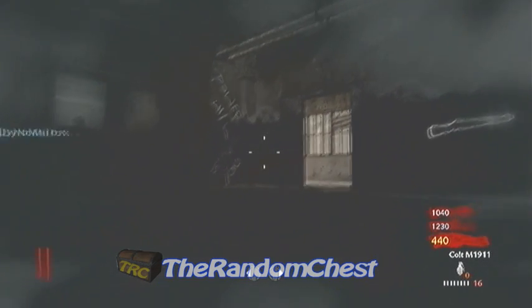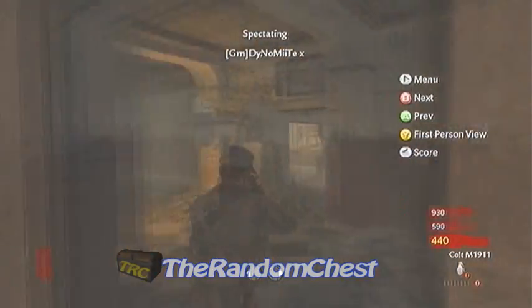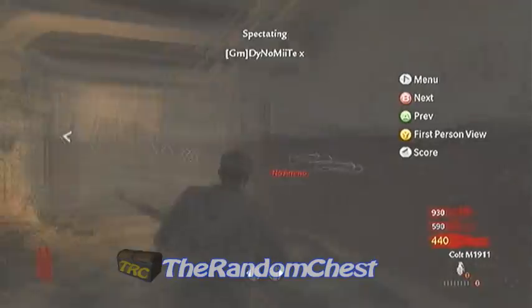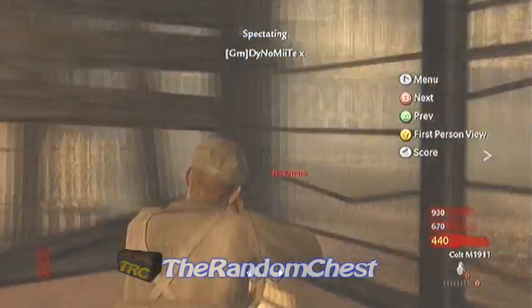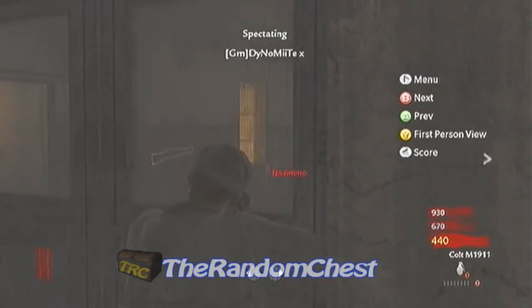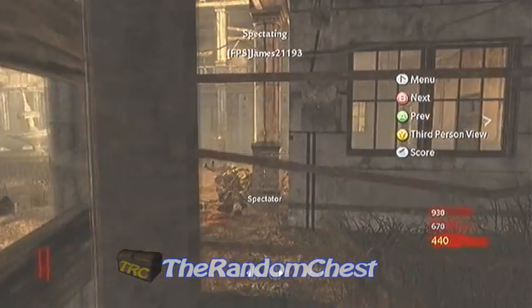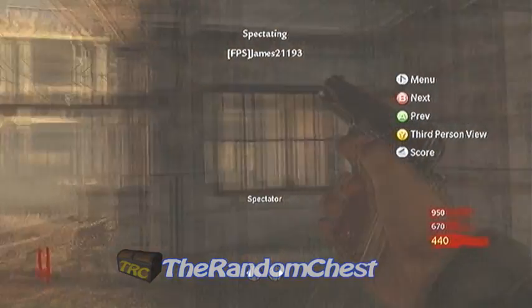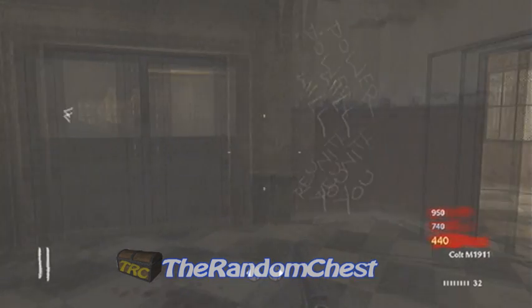When you spawn, just AFK and let yourself die. Then when you come back, AFK again. So you let yourself die for the first two rounds, then just let your teammates do whatever — make sure they survive. Then once you come back, I'm back now.